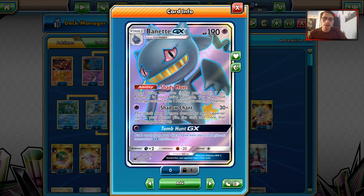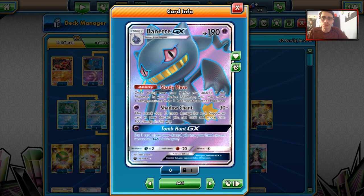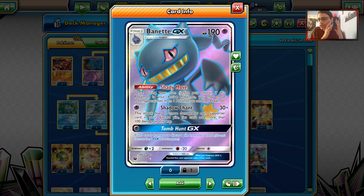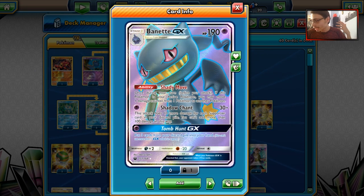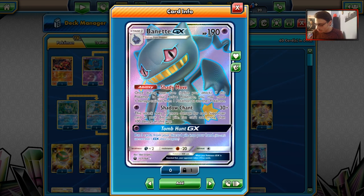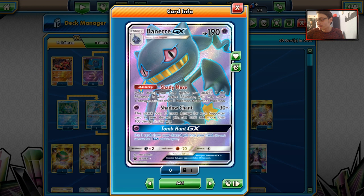Banette GX is a very cool GX attacker. It's got 190 HP, so a little on the weaker side for a Stage 1 GX. It is also weak to Dark, which is a huge issue — obviously Zoroark GX is big, and Zoroark will one-shot you every single time. So Banette's weakness to Dark is super bad, and that's one of the downsides.